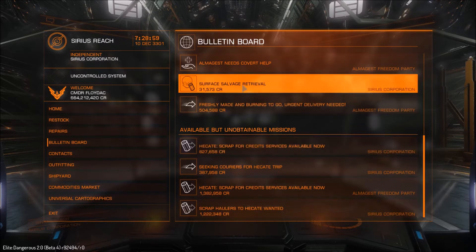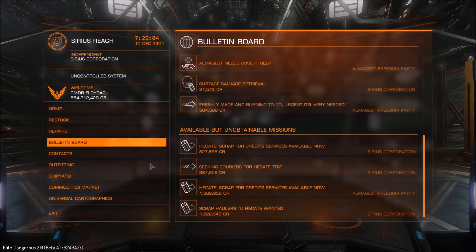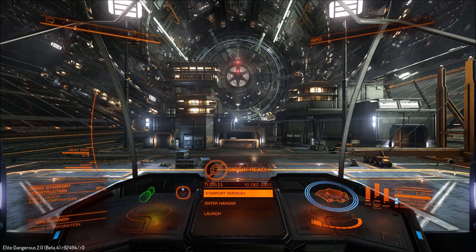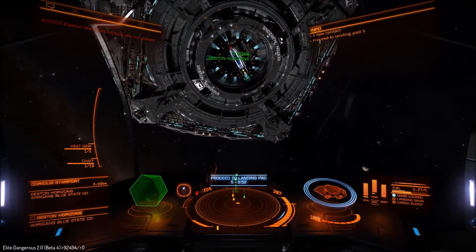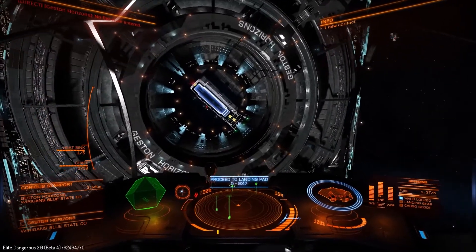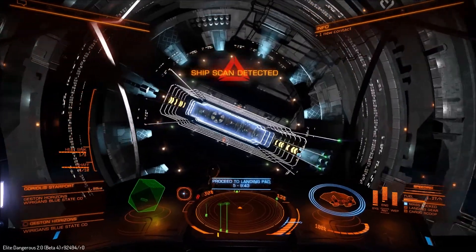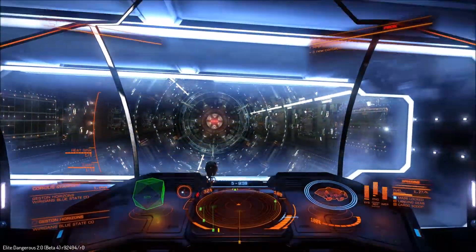So we're going to move to Plan B, which is a station slightly closer — another 100 light years closer to the human bubble than where we're at currently. We're currently halfway to Sophis; this was the little stop we used to use on the way back to refuel for the Sophis runs. Okay, so here we are — this is Plan B. This is a lot closer, right on the edge of the human bubble of known space. We're just going to get in here and see what the missions are like.